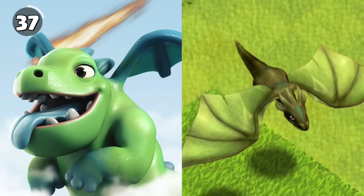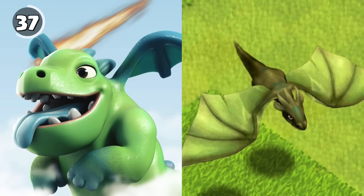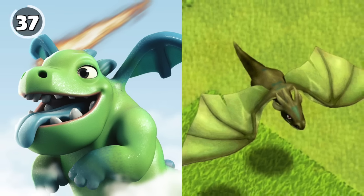The reason the level 1 dragon is green is because the baby dragon grew into a dragon, and the baby dragon is green.